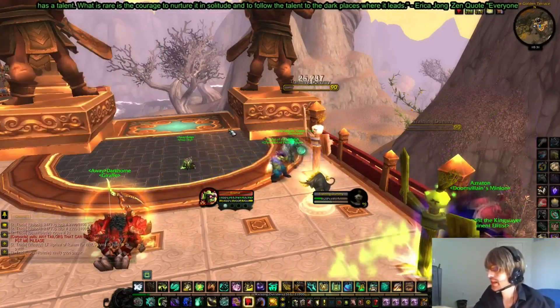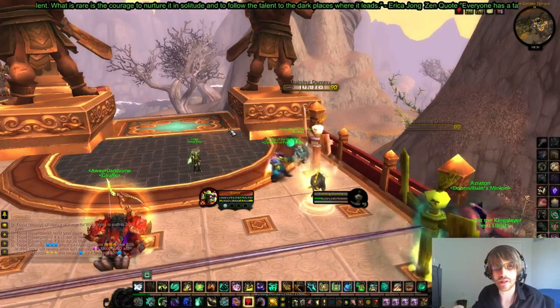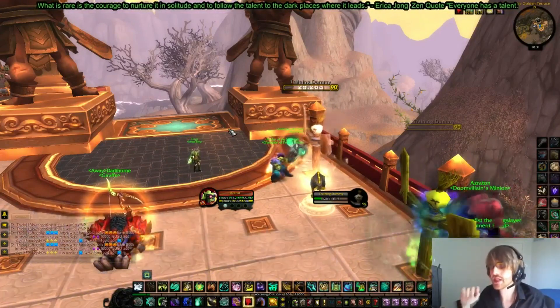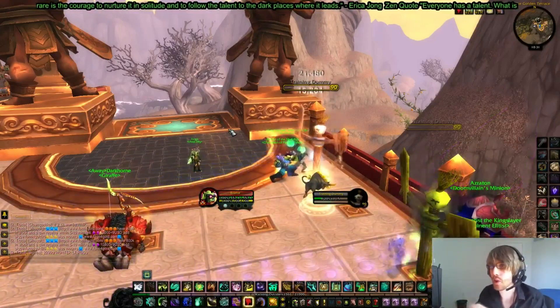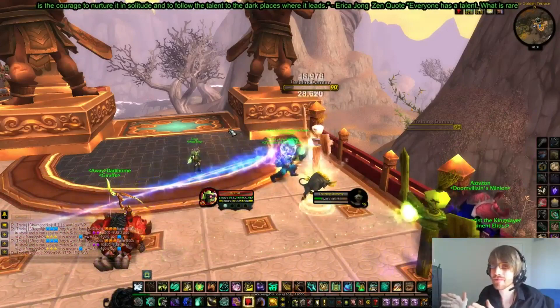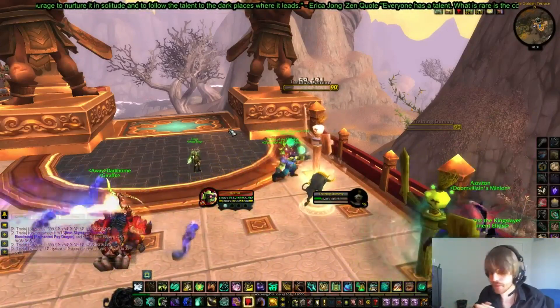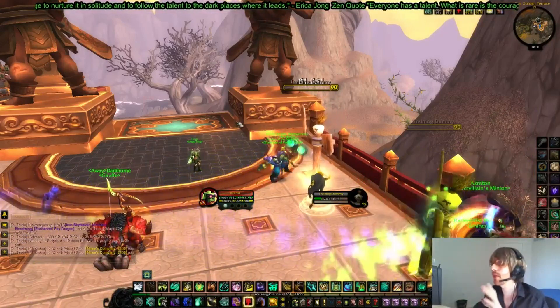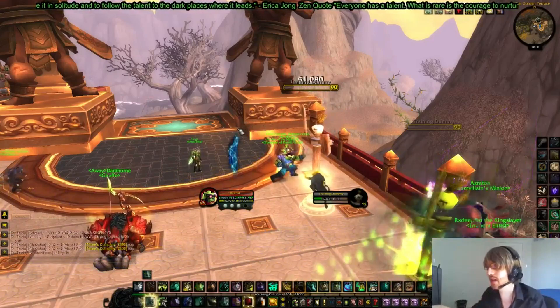Here's the gist of this burst combo. We're going to chain together Leg Sweep and Fist of Fury into one long seamless stun and do as much damage in that amount of time as possible. We need a little bit of setup first — we can't just go ham immediately.